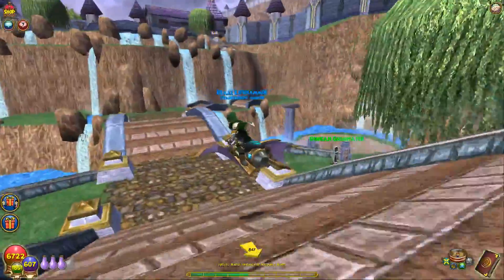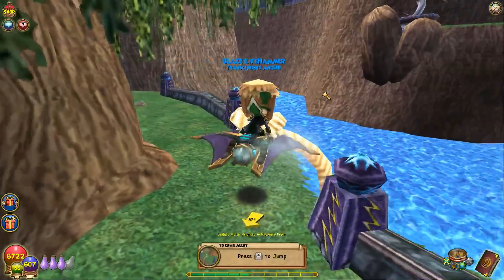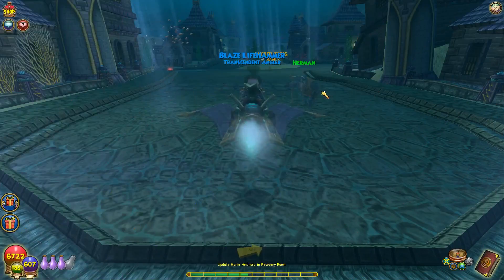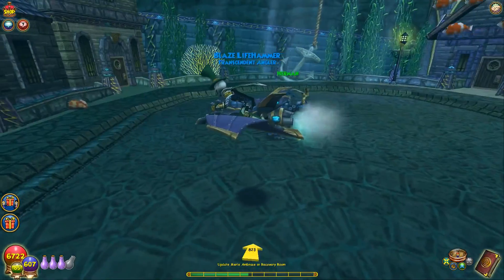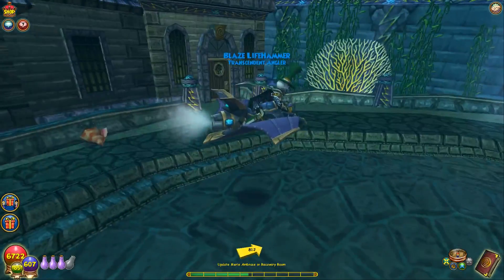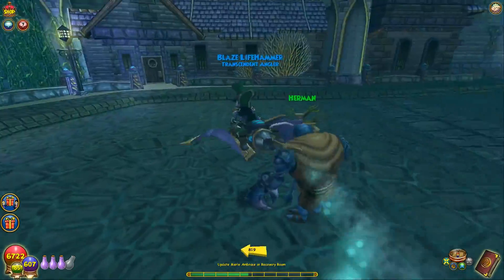I'm probably not going to use this mount in the walkthrough we're doing right now on my Life wizard, but I might use it in a future walkthrough. Maybe once my Death wizard gets to Imperia Part 1 or 2 we could use it. But yeah, here it is underwater — I think it changes this to bubbles. No, I don't think it does. It's the exact same.